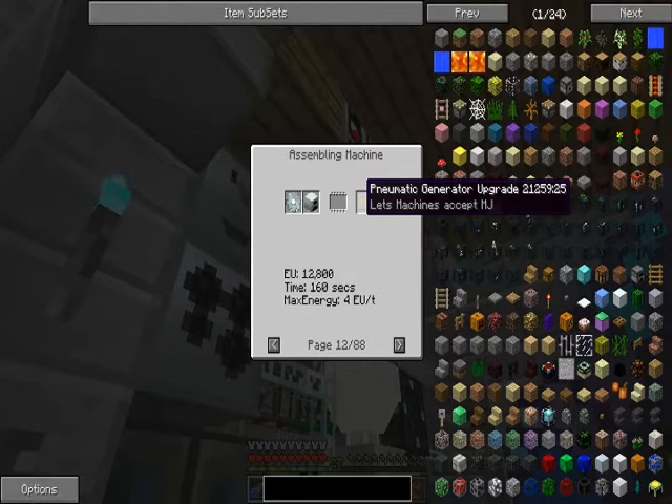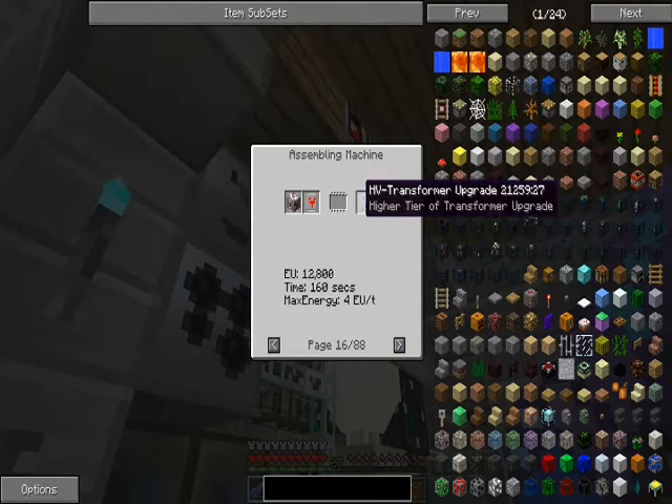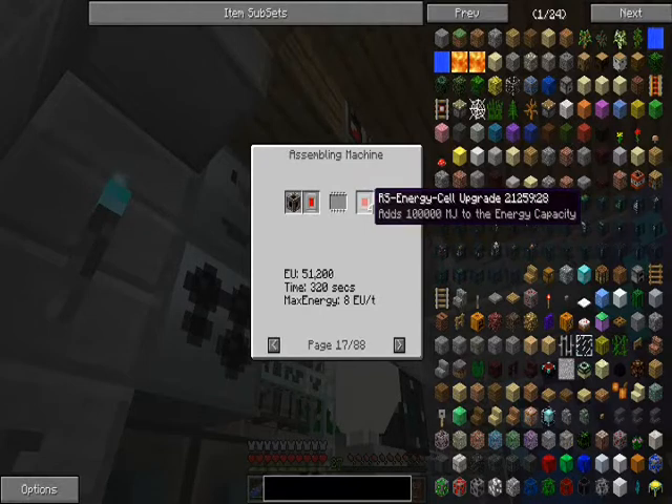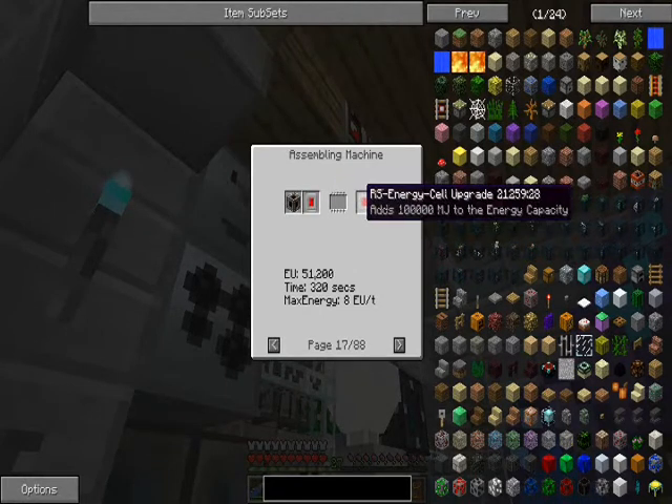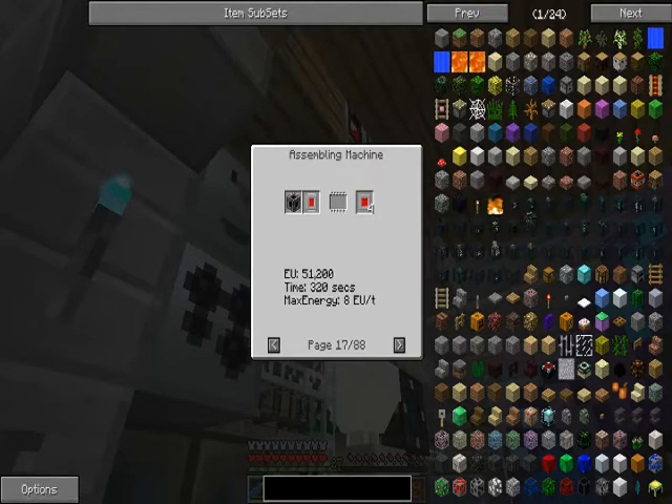Pneumatic generator upgrade - wow, that's new. Requires an MJ iron gear and generator, plus the assembly machine. This does mean you can potentially move your base around. RS energy cell is in here too.